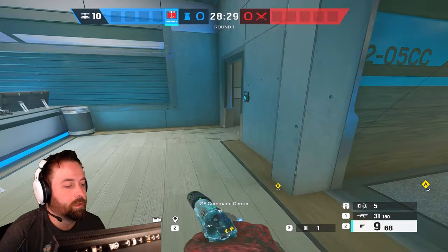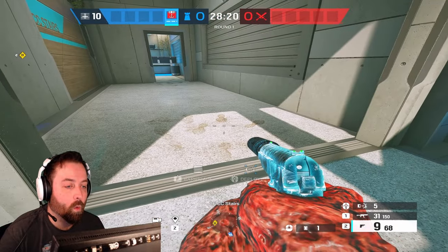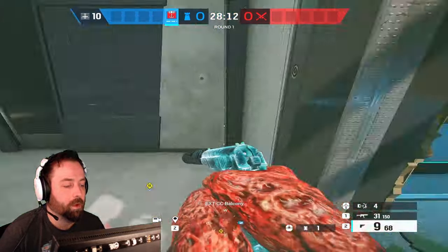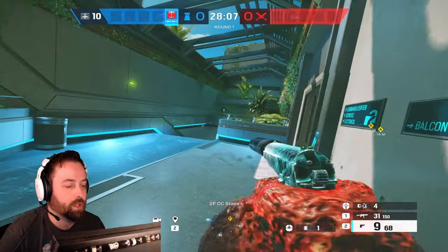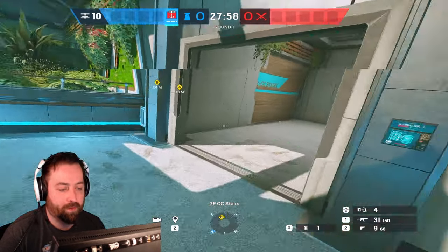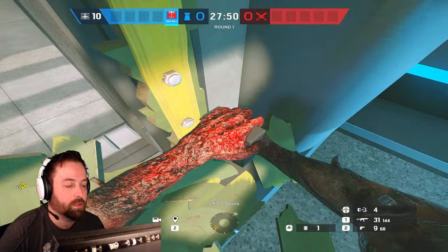For blind spot entries, I'd only place one trap. When attackers walk in they're looking forward, not checking to the left. One trap is really there just to shell-shock them — it blasts in their face, they freak out, and if any defenders are nearby you can clean up the kill easily. You can cover a lot of the map using just one trap at a time.